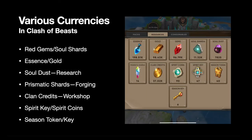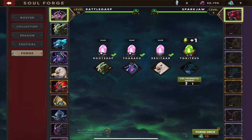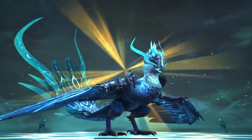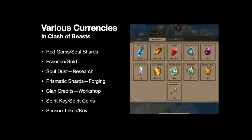The next currency is prismatic shards. Prismatic shards are also used in forging, but what's different from soul shards is rather than having a chance of unlocking something, it's guaranteed. Every time you use a prismatic shard, it gives you a shard of whatever beast you're picking, which helps you unlock it directly without the randomness of soul shards. They are more expensive and harder to get, so make sure you're saving those up and only use them for beasts you absolutely need to unlock — maybe to further your quests or level up your castle.